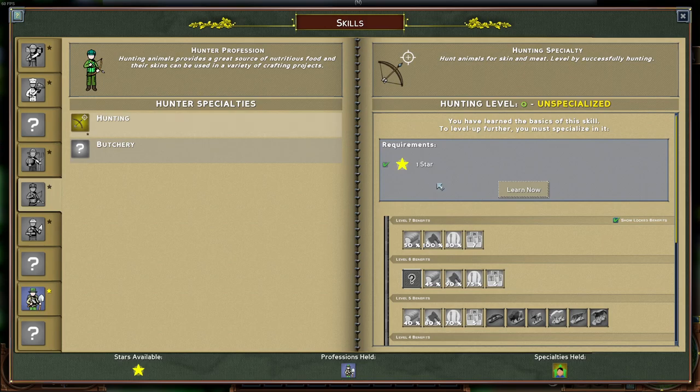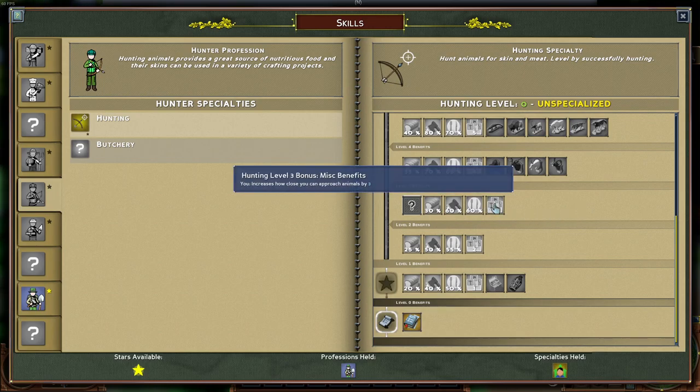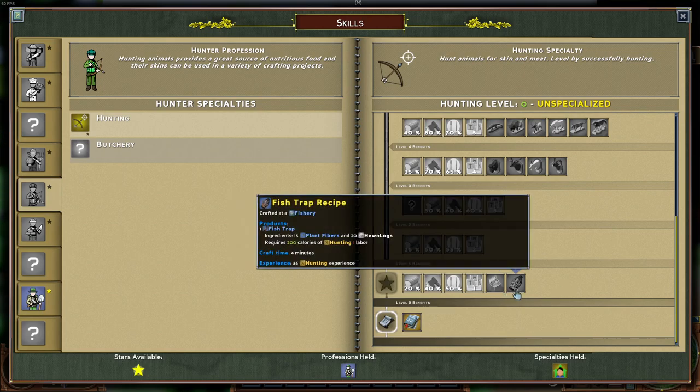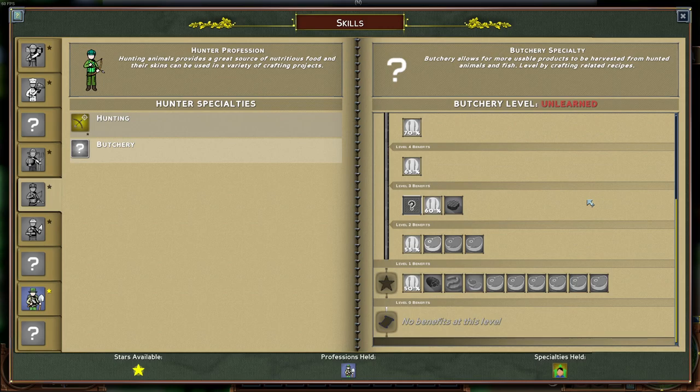Then we have Hunting, which is kind of self-explanatory — you get XP for hunting animals, and the levels give you basically stealth, so you can get closer to animals before they notice you and run away. It also allows the crafting of the fishery and the fish trap, which will catch fish used for cooking. And then there is Butchery, which is also self-explanatory — it's where all the meat for cooking comes from, used for low, mid, and to a certain degree high-end tier foods.